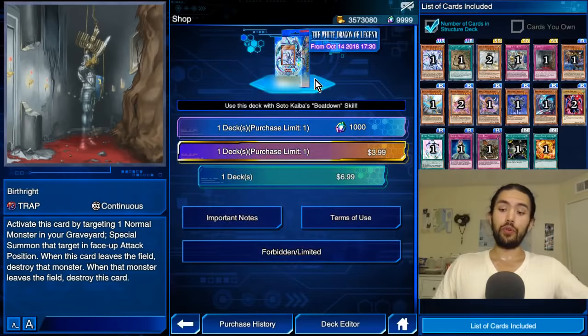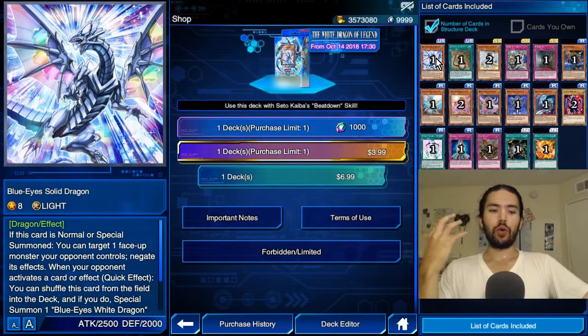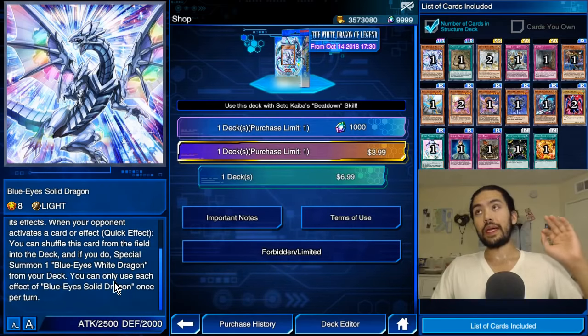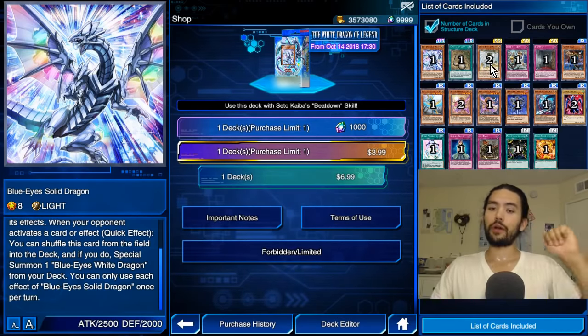The next thing is the Blue-Eyes support. The question you want to answer is: does this solve the problem of the Azure Eyes Silver Dragon deck? Does this search Blue-Eyes White Dragon for me? The first card is Blue-Eyes Solid Dragon. If this card is normal or special summoned, you can target one face-up monster your opponent controls and negate its effect. When your opponent activates a card or effect — quick effect — you can shuffle this card from the field into the deck, and if you do, special summon one Blue-Eyes White Dragon from your deck. It's like Ultra Athlete Midfielder: if your opponent pops a Treacherous Trap Hole targeting Solid Dragon, it retreats into the deck and you bring out a fresh Blue-Eyes White Dragon. This is a good card — that's why you're only getting one of it.